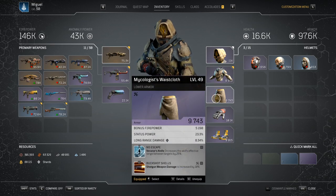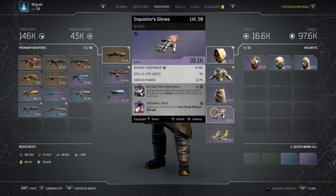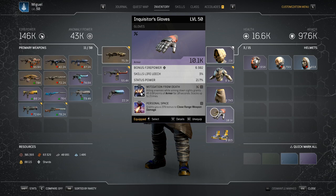For my leg armor I have No Escape — Venator's Knife — which increases the skill's effective range between targets by 25%. I'm not super stoked about that one; I'd probably take a damage mod there, but it's what I have. Remember, put as much damage in as you can and throw in survivability when needed. My second mod is Buckshot Shells, which increases shotgun weapon damage by 10%. Remember: Firepower, Cooldown Reduction, and Close Range Damage are your three main attributes.